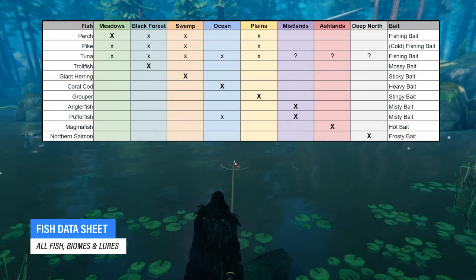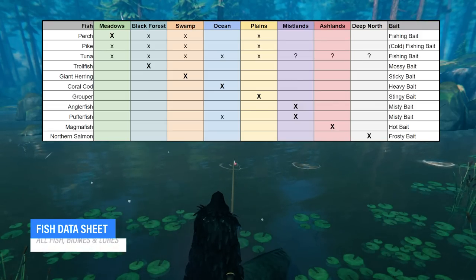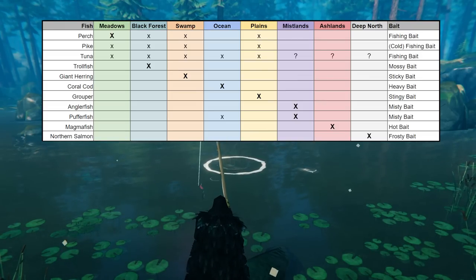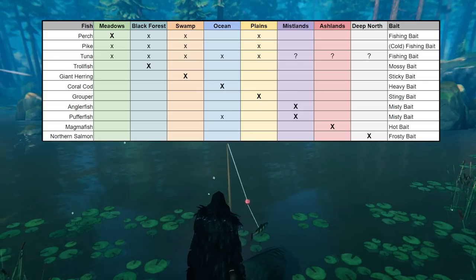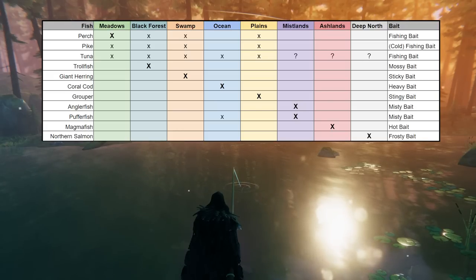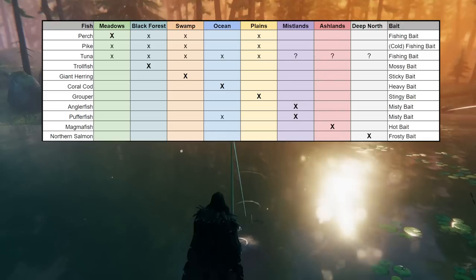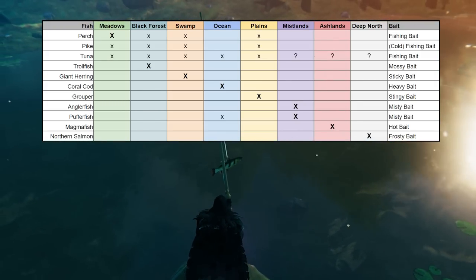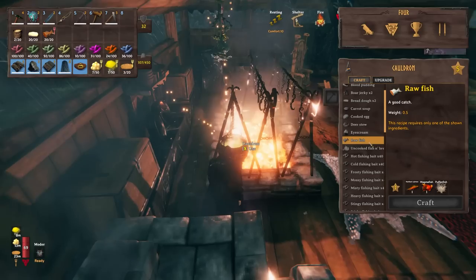Here's my sheet with all the different fish you can catch in the game, with all the different biomes where I found them and which bait I recommend. The meadows, Black Forest, swamp, and plains are great places to catch fish — not only biome-specific fish but also pike and tuna, which can both be caught with regular fishing bait. The mistlands comes with both angler fish and puffer fish, while the ashlands and Deep North also have their own fish types.